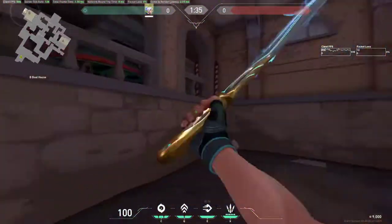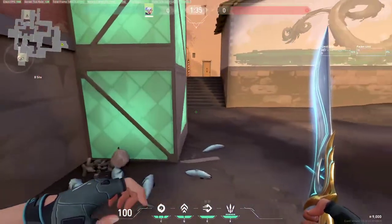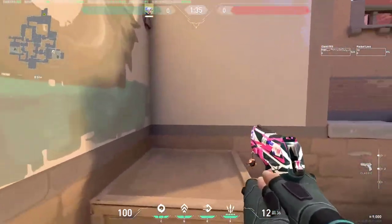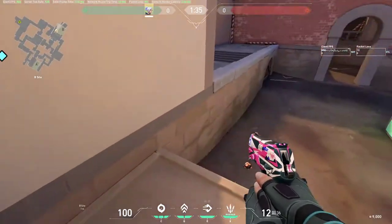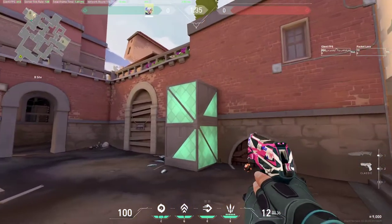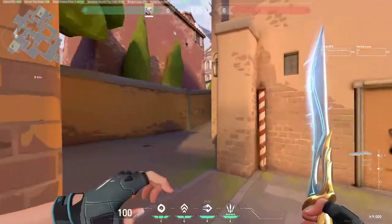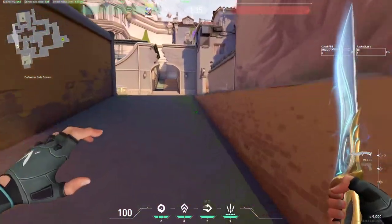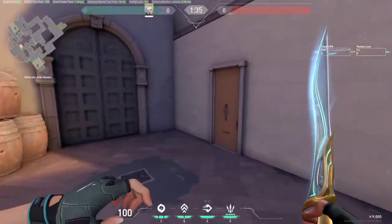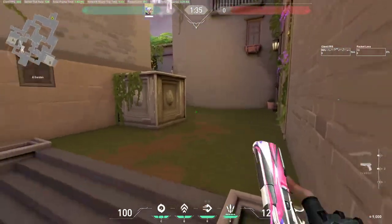Besides hut, there's only one lane across B side, so we call this whole long sidewalk lane - somebody calls it sidewalk lane. This is boat house. This is default - so if someone is hiding default or planting default, you know. Behind double, and this one you can see is behind block, behind lane, or box on top of box - B side box. The radiantite box we call double, and this wooden box will just be box. This is called city or city spawn.